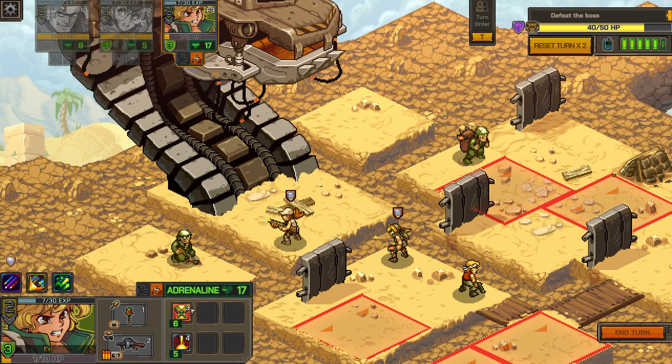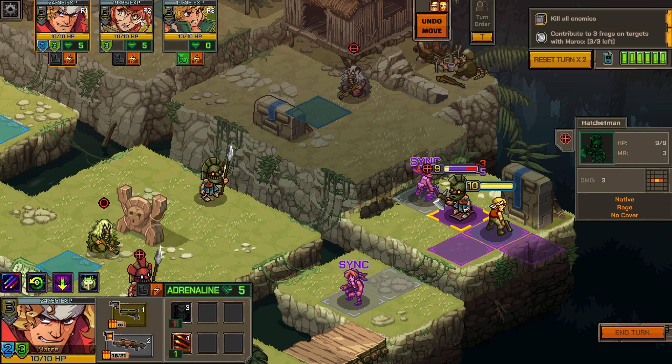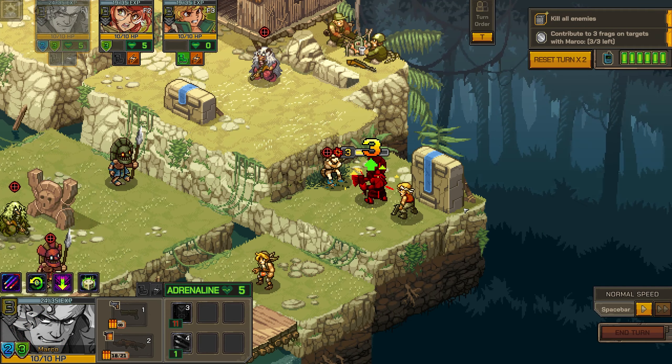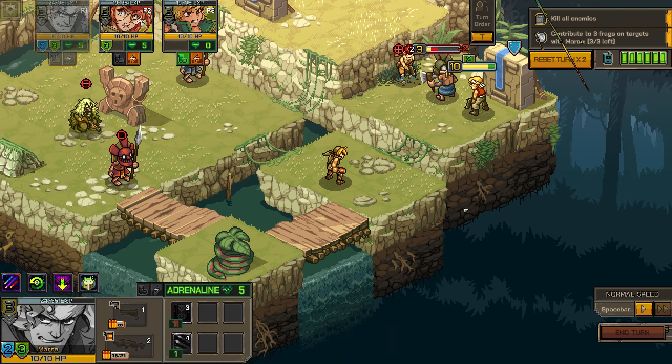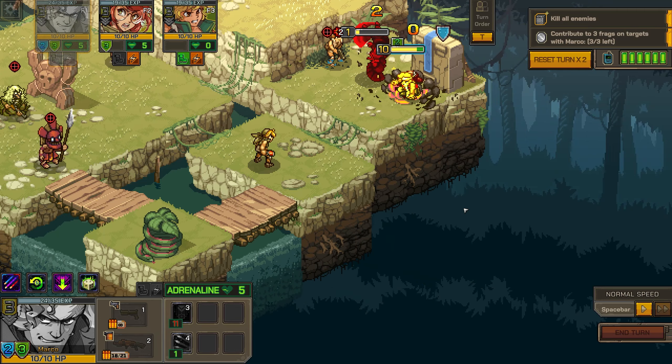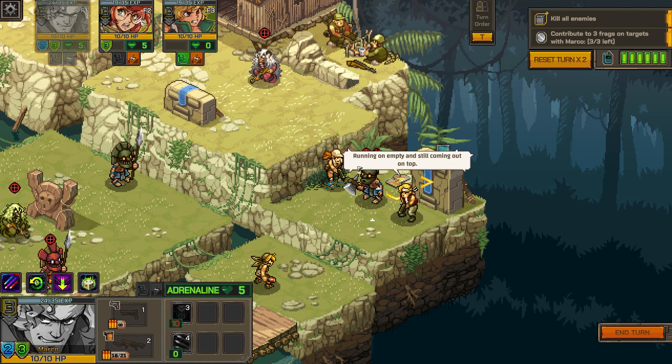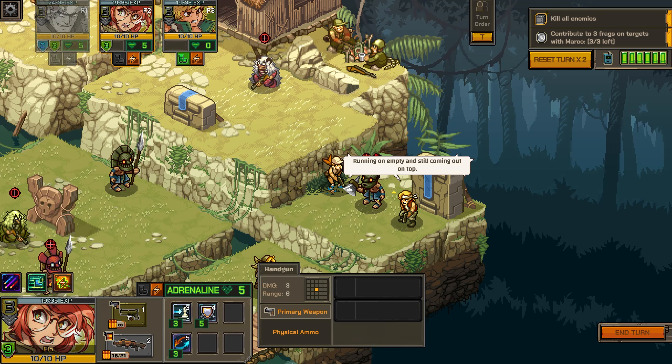The special weapon hits way harder, but you have to be strategic about its ammo usage. On the default difficulty you don't have to worry about running out all that much, but it's still something you don't want to pull out for every single attack. Feel free to use your special weapon often, but make sure you save some ammo — especially for the bosses at the end of stages.